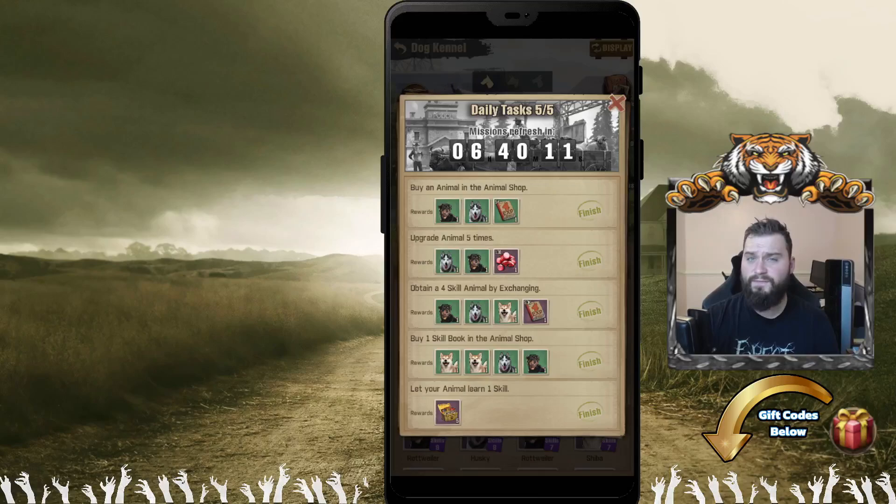Something important as a side note is our daily tasks located in the top right. These daily tasks are very important, and they're very simple to complete. Always complete them each day. I have made a second guide on how to do that, but today we're going on how to maximize your potential skills when exchanging dogs.